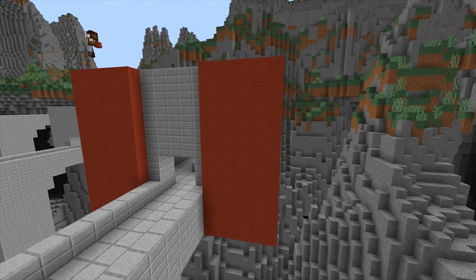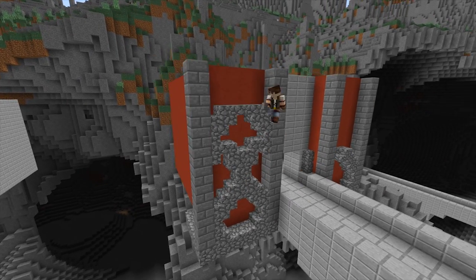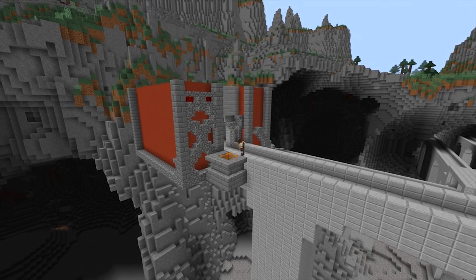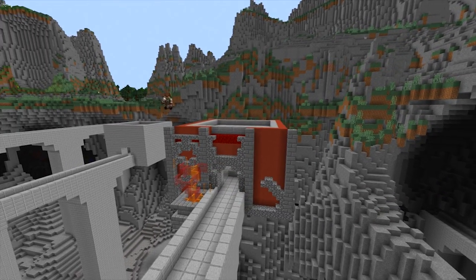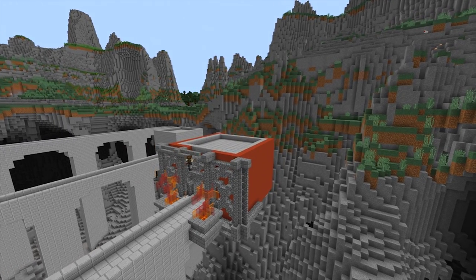The theme colour for this build is definitely going to be red, which was also suggested by you guys. Either way we are transforming a nether fortress so red is definitely a suitable colour. We're going to be using a bunch of different blocks from red clay to red wool and even adding those custom fire pots we used in previous videos using a different combination of glass pane.